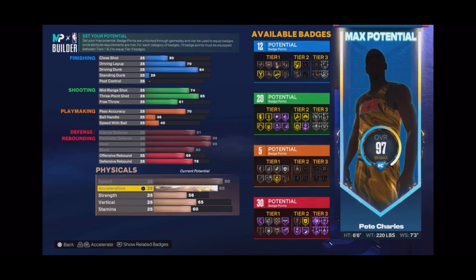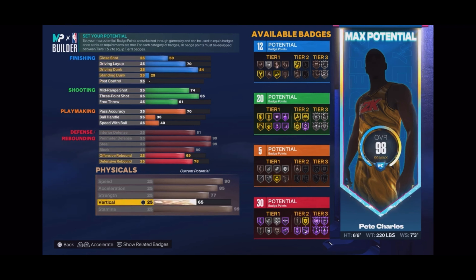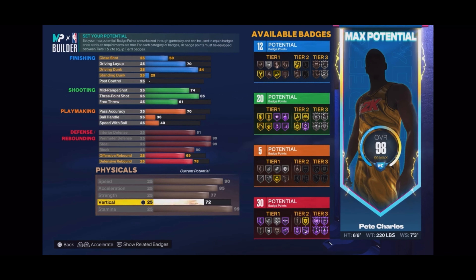Max out your speed, max out your acceleration, max out that strength too, and stamina - you're gonna have 99 stamina. You're gonna be all over the court doing everything, you're gonna be a ball hawk. Check out the attributes. We're gonna put vertical up as much as we can to an 82. Right now we're sitting on 12 finishing badges, 20 shooting badges, 5 playmaking badges - that's 37 badges.